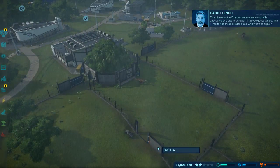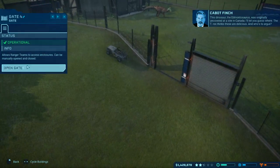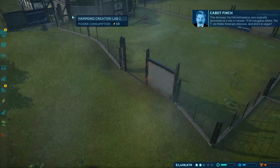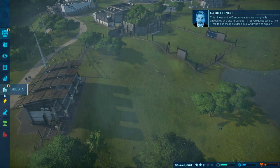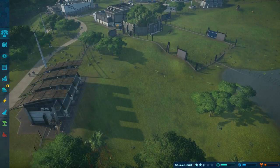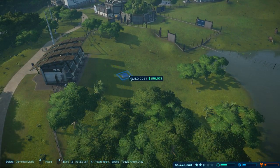This dinosaur, the edmontosaurus, was originally uncovered at a site in Canada. The T-Rex thinks these are delicious and who's to argue. Not power - we want enclosures. We want food for the edmontosaurus, we're going to put it just there in front of the...